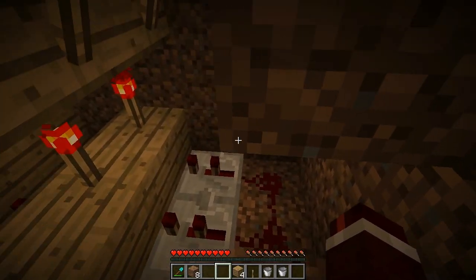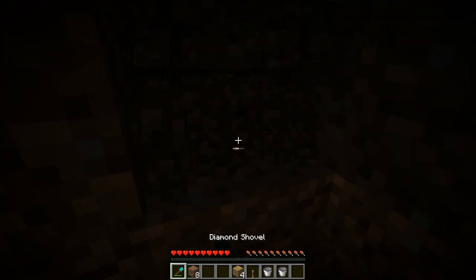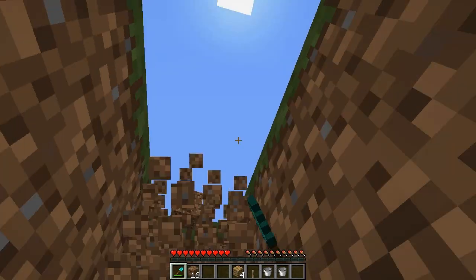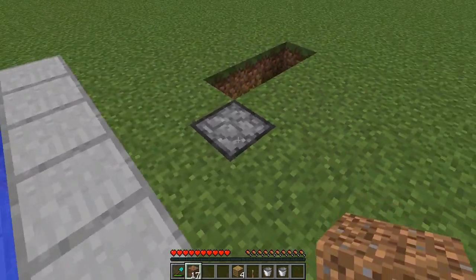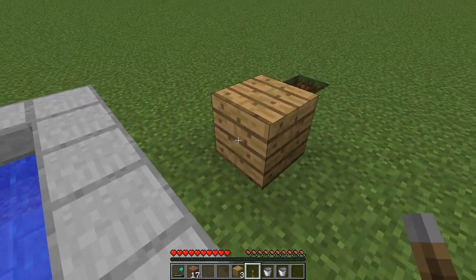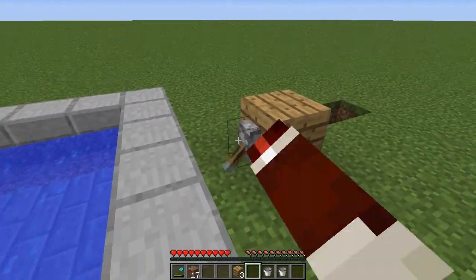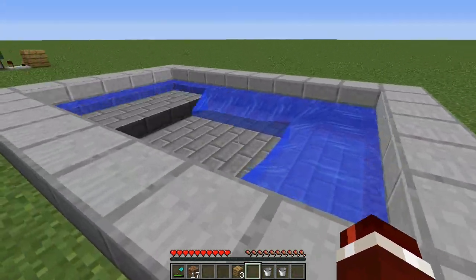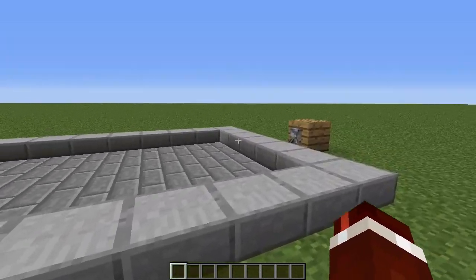Find a way to get back up to the top. On top of the piston, place a block, then a lever on the left face. If we go ahead and flick this, it's going to close the pool. Unflick it and the pool is going to come back on. That is the construction complete and it's pretty much ready to use now.